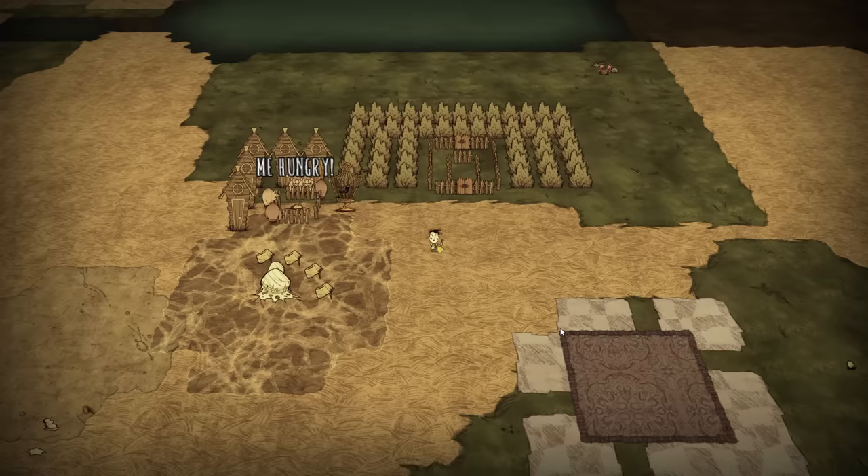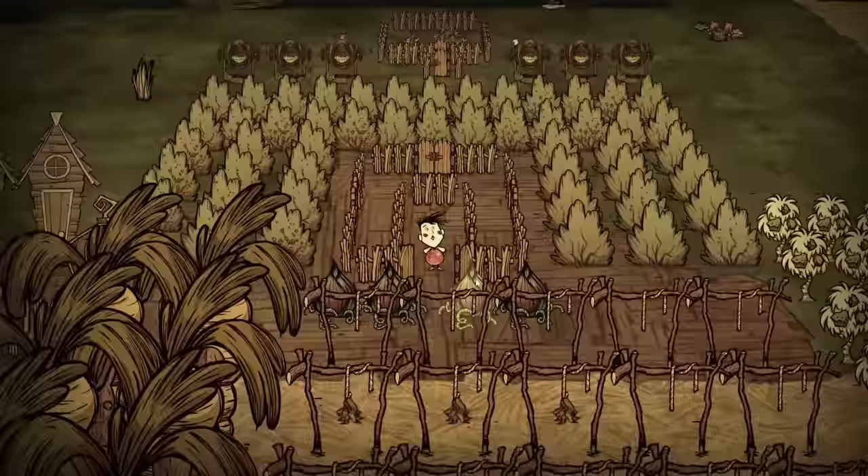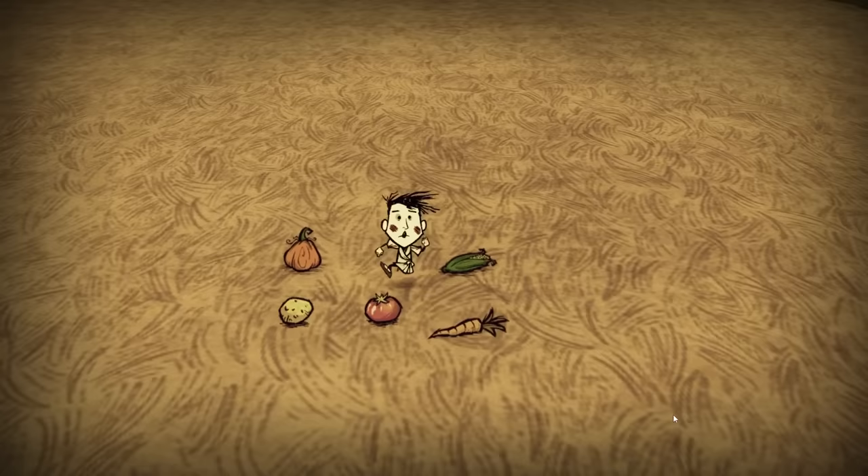There is one more thing eggs can do that no other farm can — we just need to add one last section to this farm. We now have four parts of this farm working amazingly together, but we're still a long way from that level 100 farm. Still, there's one more thing that will get us a lot closer, and that's vegetables.